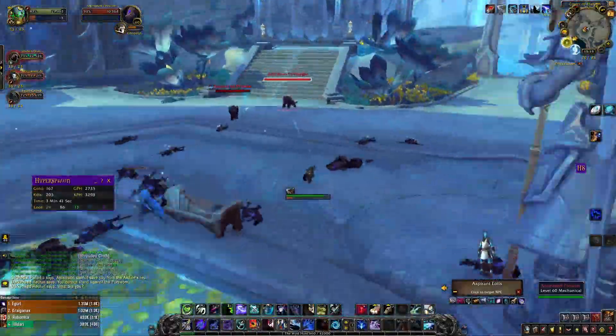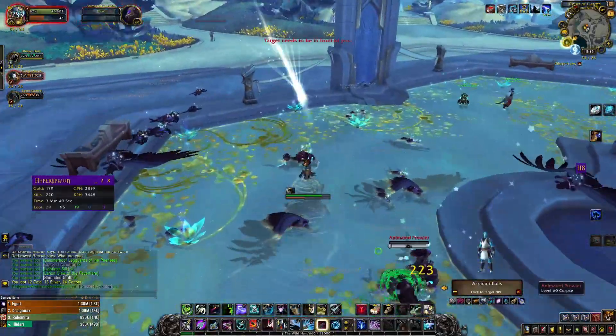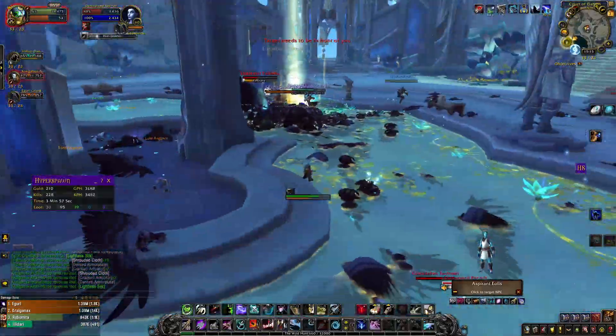If you sell all the vendor items from your bags and sell cloth on the Auction House, you will get around 20k gold per hour. Of course that's the minimum in case you don't get any BOE drop.